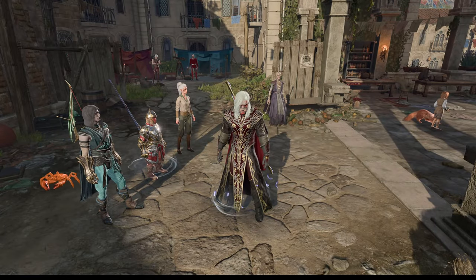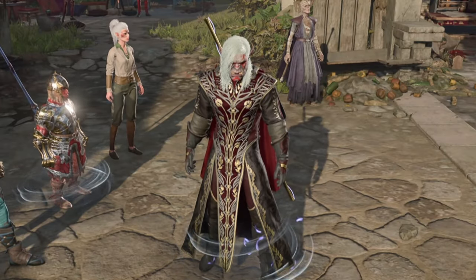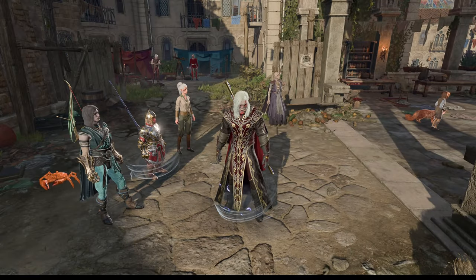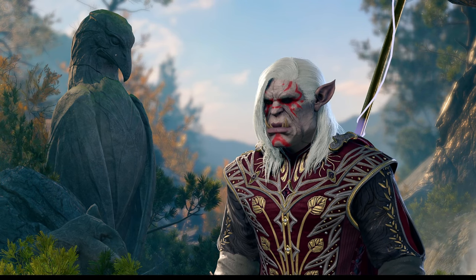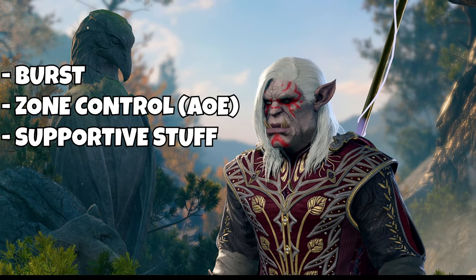Now I will give you builds and real examples for nice and optimized parties. You need to think not only about how they perform in exploration, but also in combat. In combat we need to think about three things: Burst, Zone Control, and Supportive abilities.